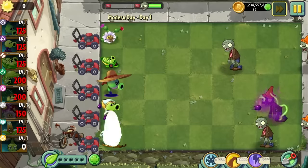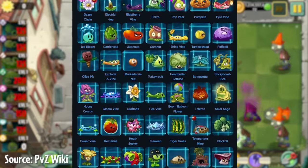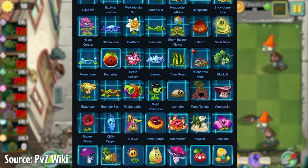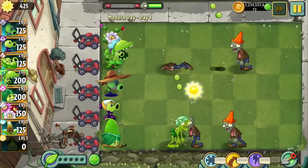Plants vs Zombies 2 has a lot of Cedium plants — 72 in total. With this many Cediums to choose from, how are you meant to know which ones to spend your time and resources pursuing, or which ones to avoid?